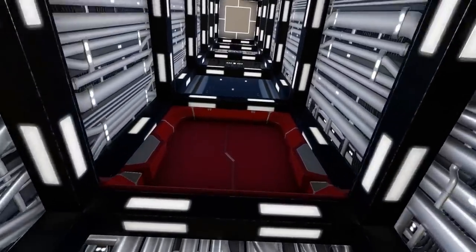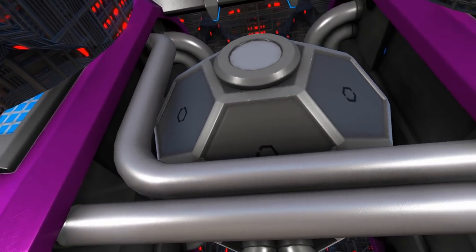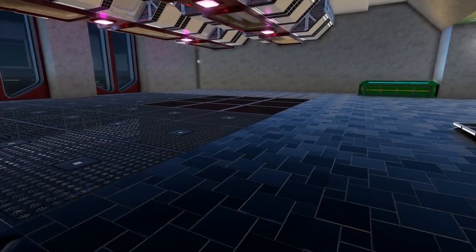Taking the elevator at the back of the room, we go up to the next open door which leads into the actual warp drive chamber. Continuing to the top of the elevator, we have a shutter door that opens up to reveal our grow plot area.